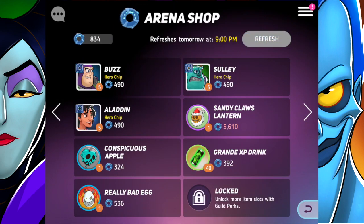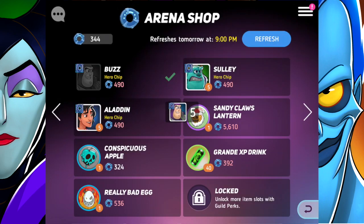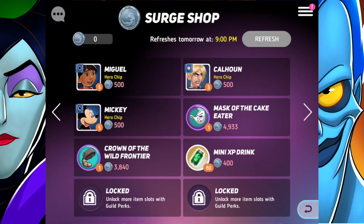In the arena shop there are Buzz Lightyear chips. I'm actually going to be almost halfway — I'm at 35 out of 80, which is really pretty good considering I just started collecting for him.